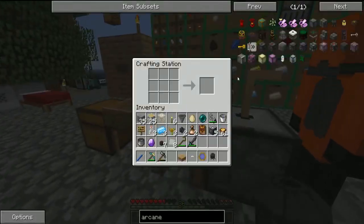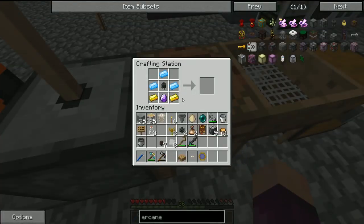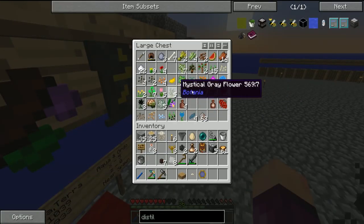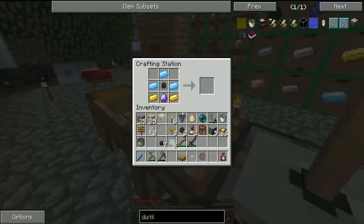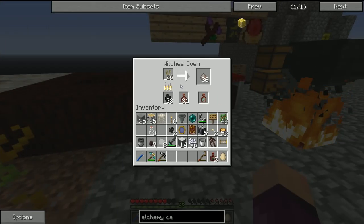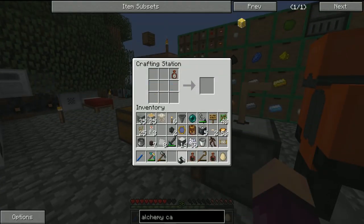Now let's craft the distillery: mana steel all around the edges, attuned stone at the bottom, two gold either side of that, one whiff of magic in the top left. The only thing left is the order of purity, which requires a hawthorn sapling. I'm going to go away, make some mutandis, cycle through plants to get a hawthorn sapling, farm them for a couple of minutes, then smelt them in the witch's oven. A lot of smelting later we now have two order of purity.